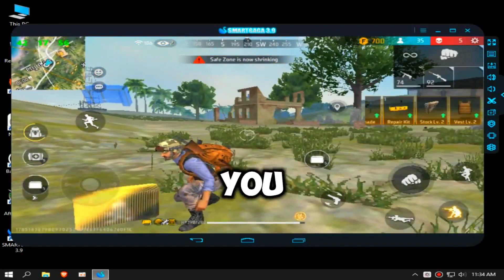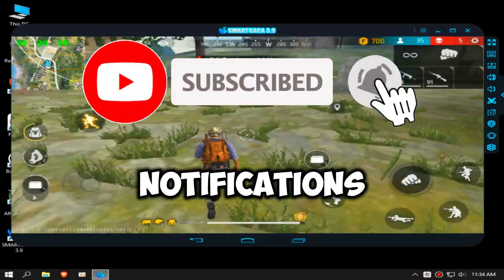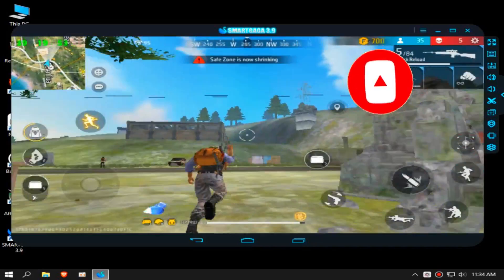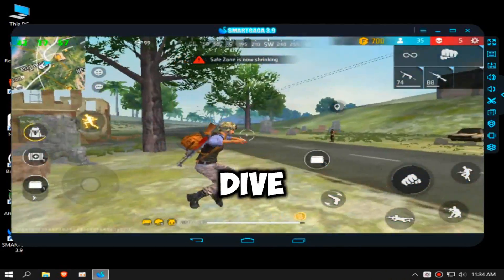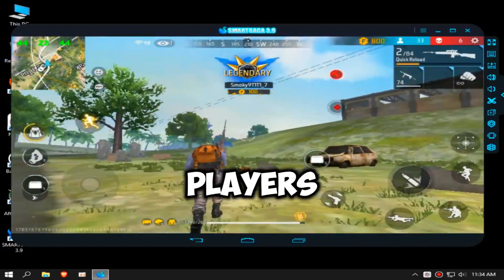But before we jump into it, if you haven't already, make sure to hit that subscribe button and turn on notifications so you never miss out on the latest gaming content. All right, let's dive into the world of Smart Gaga 3.9 and discover why it's the best choice for low-end PC players.